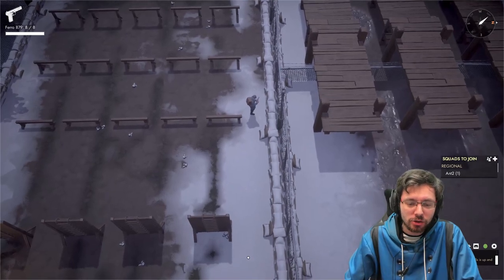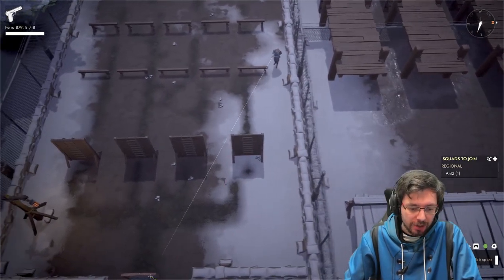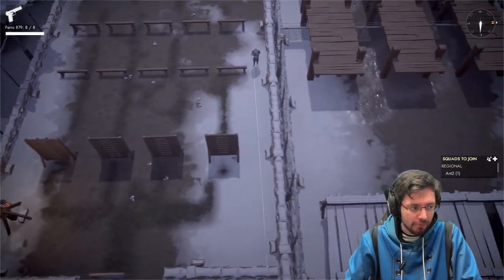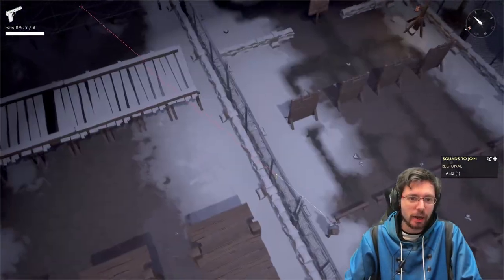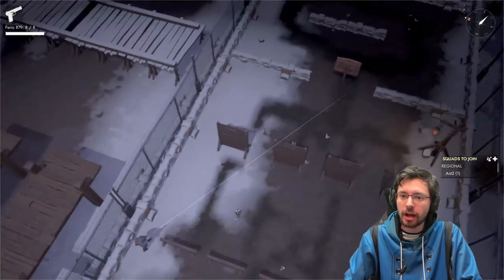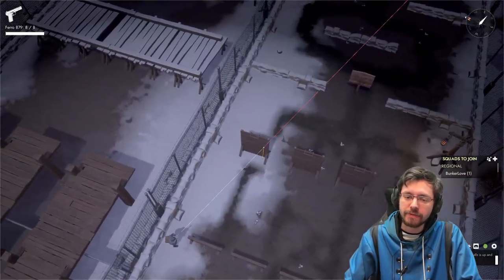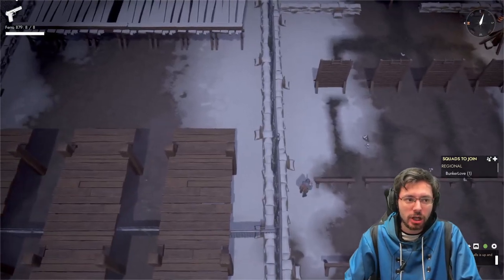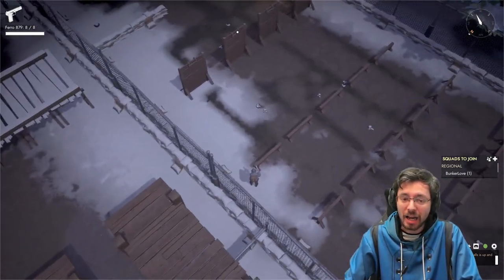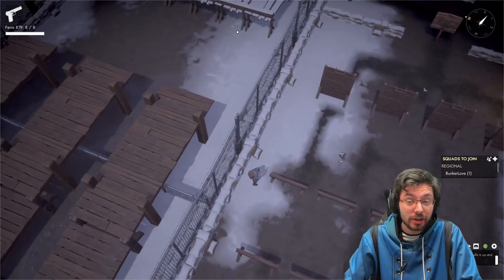If you try to point at enemies below, you can only see up to the sandbag right at the bottom of your screen. But if you rotate around and look the other way, you can see loads further when pointing in that direction. So whenever you're attacking enemies, always have them at the top left or top right hand side of your monitor, and use that middle mouse button to rotate around to get that angle.